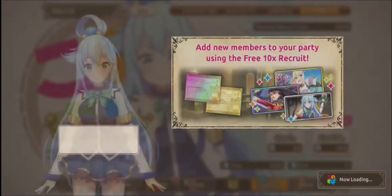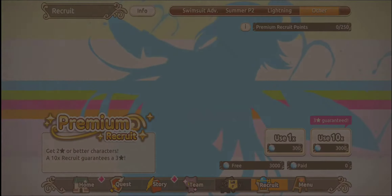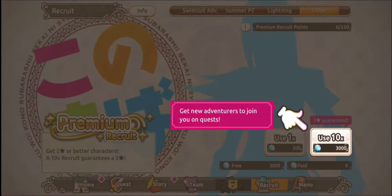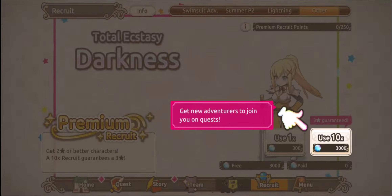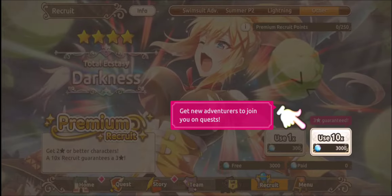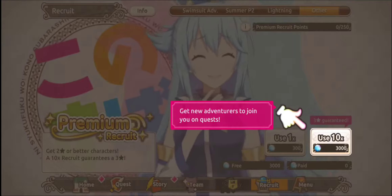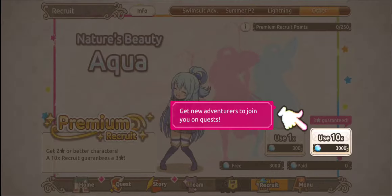So the menu says add new members to your party using the free ten times pull — that's your summons obviously. I'm under no illusion, there's going to be a re-roll tactic to this. I'm guessing you could probably do it straight off the bat — just clear your cache, load the game again and keep going. I haven't linked an account yet so that's an option. I don't know the tier lists yet — this is just the first look.